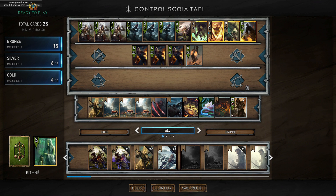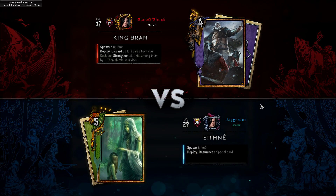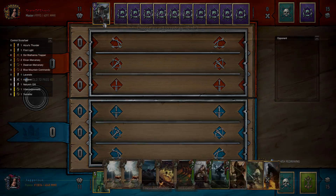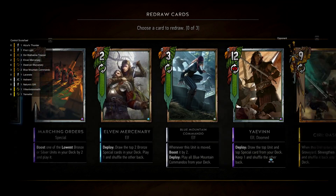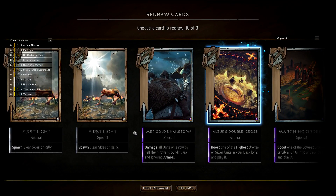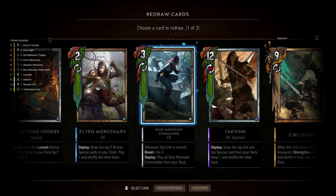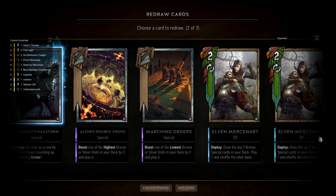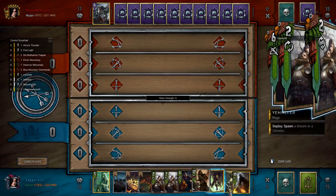Without further ado, I'll jump into a ranked game and showcase this deck. We're against King Bran, which isn't a bad matchup provided they don't run Avalak. For the mulligan, we want to get rid of First Light and Blue Mountain Commandos. I'm doing one then the other for blacklisting — if you mulligan a card you can't find it again, so doing one First Light then one Blue Mountain Commando means when I mulligan the last First Light I shouldn't get a Blue Mountain Commando. This is actually a fantastic hand for this deck.